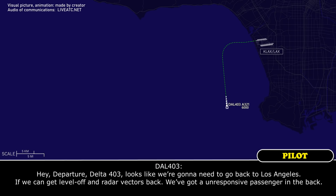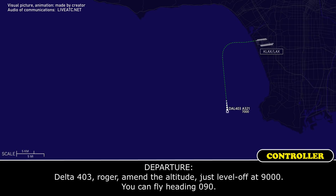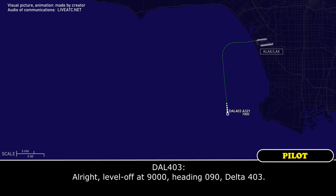A departure, Delta 403 — looks like we're going to need to go back to Los Angeles. If we can get level off and radar vectors back, we've got an unresponsive passenger in the back. Delta 403, roger, just level off at 9,000, you can fly heading 090. Alright, level off 9,000, heading 090, Delta 403.